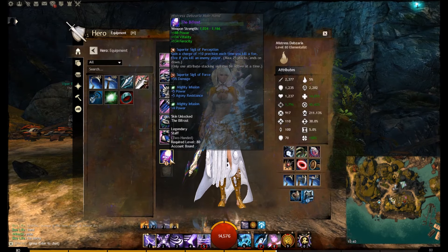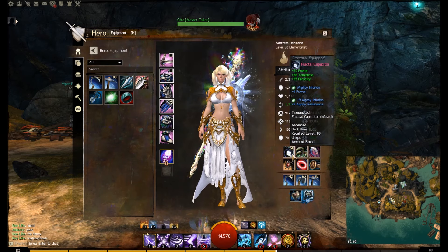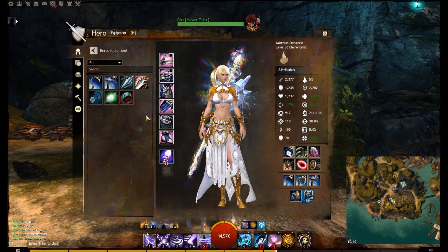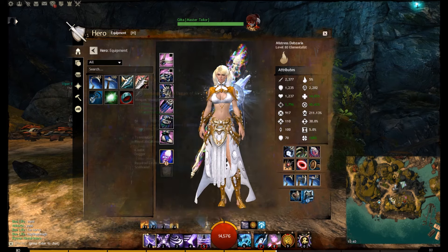You can see here we actually have all cultural tier three armor. Nothing else is changed. We have a fractal back piece as well, which is ascended. This is the armor I've always wanted to have ever since launch. This is what I eventually saved up for and got first. I love the fact that it has the colors of Redemption and Celestial — a nice white and gold look.